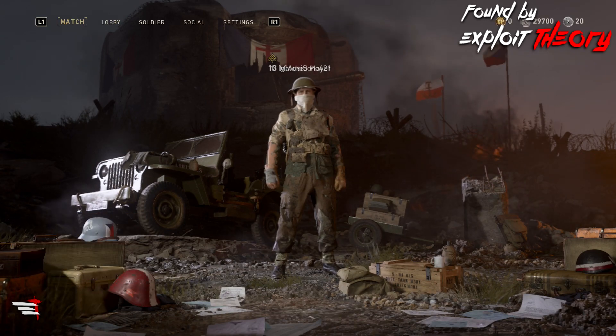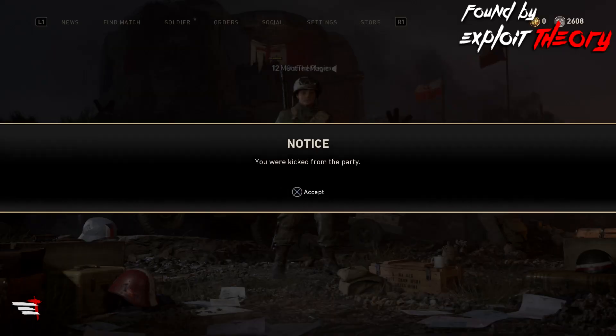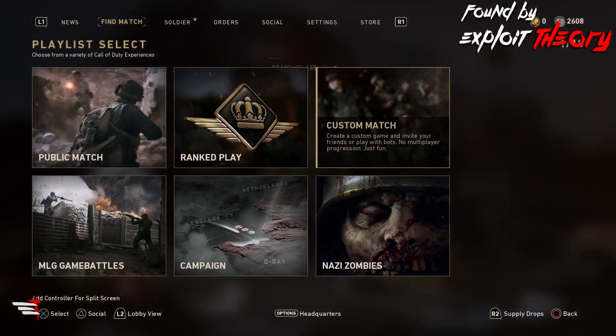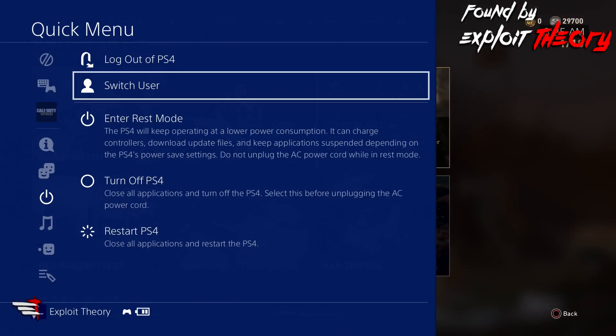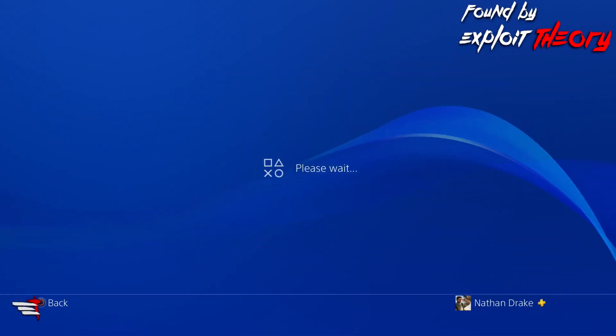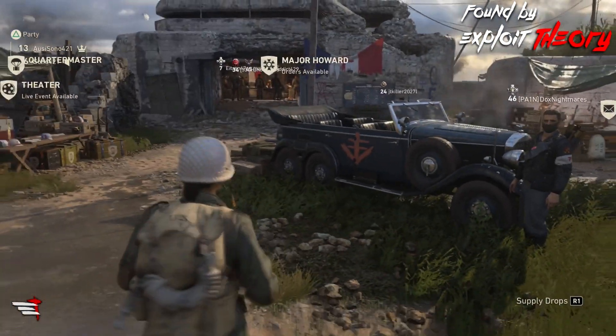Now most likely when you navigate to anything besides the lobby menu, you won't see anything there as I do now. To get rid of this, you're going to need to have your friend kick you from his party, and now you're going to want to go into your own private match as the other player. From here, simply have the original user join your buddy again, so that he regains control, and then do all these steps from the beginning again.